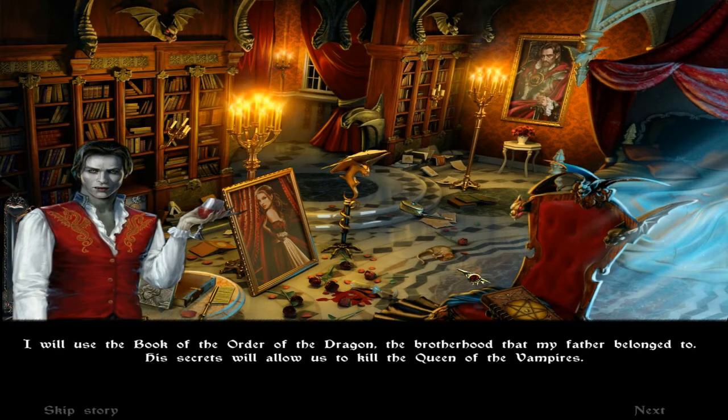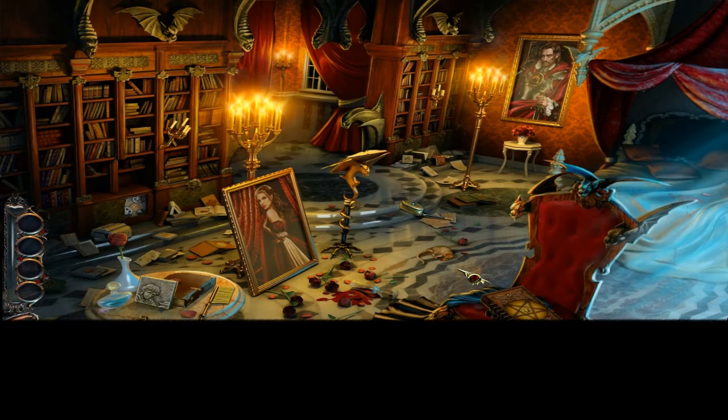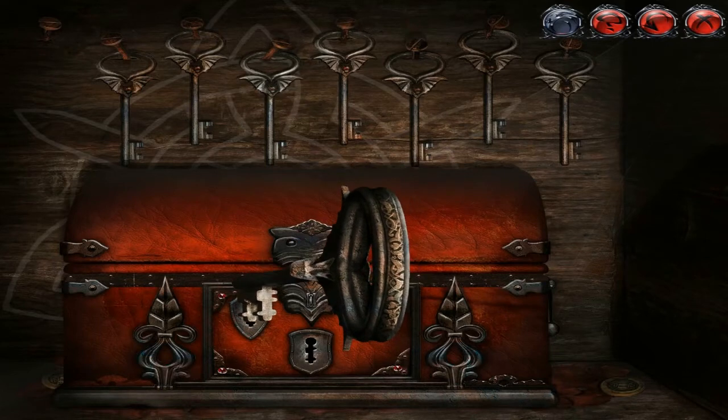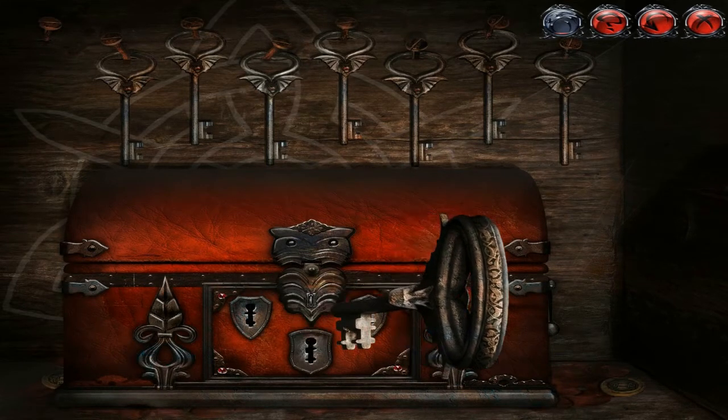Like regular hidden object games, you have your 2D aspect with 3D visuals — they're trying to do 3D visuals and everything — and you have the dialogue between Igor and Dracula. I was like okay, cool. The first puzzle is like, oh, we're getting a key.